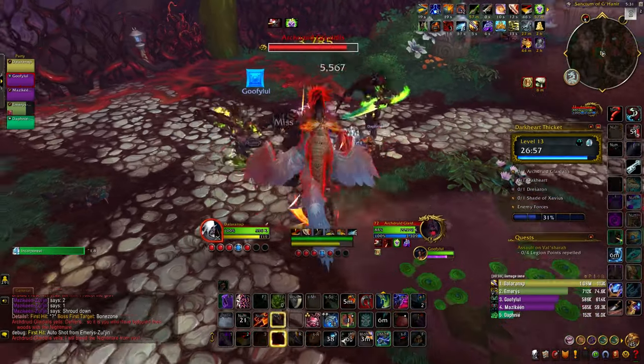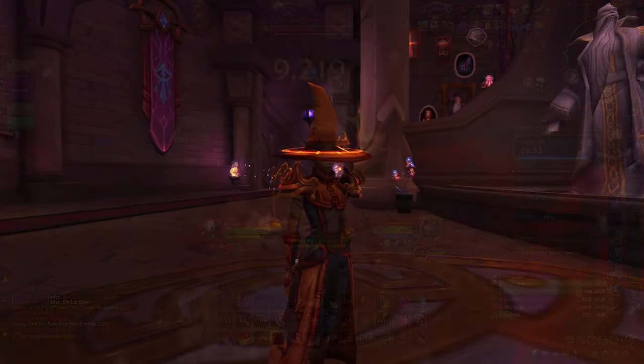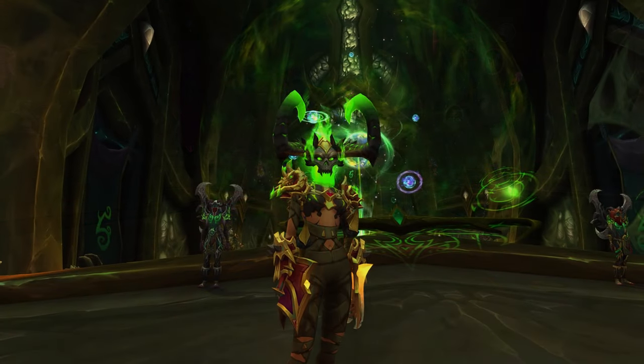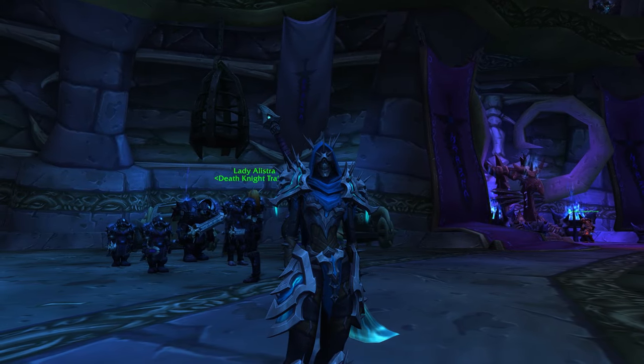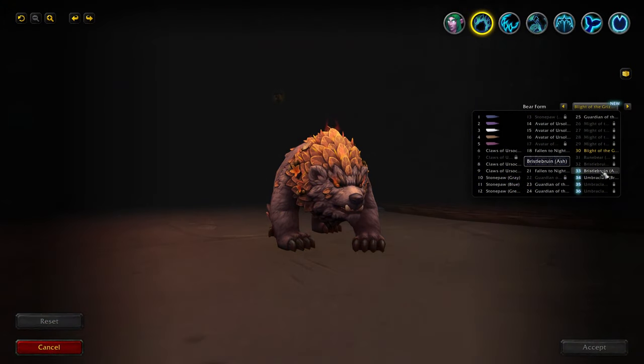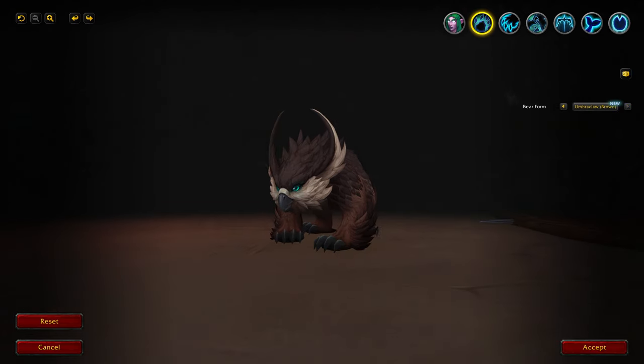Not only do we get a new set of content and activities to participate in, but we also get a ton of new collectibles to obtain as well, from new unique looking class tier sets, as well as a lot of other cosmetic items, and even unique druid animal shapes which we've recently covered on this channel.